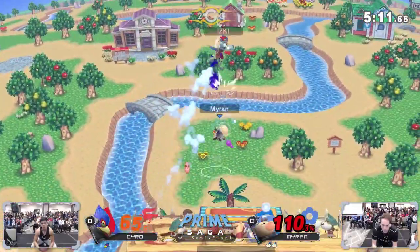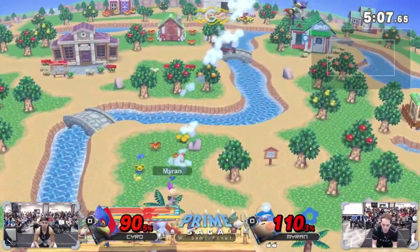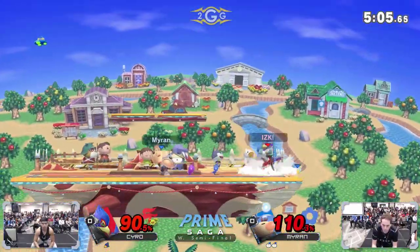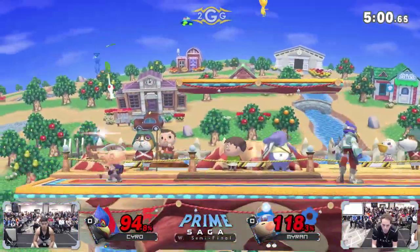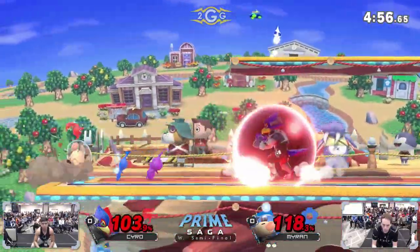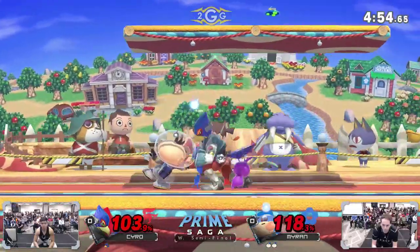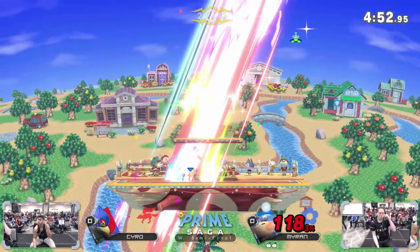Kyro's done a good job of battling back in, but Myron's like 'no, it's my game actually.' Myron is sitting comfortably in the driver's seat. Cyro trying to find an opening — back airing the Pikmin off — but the range of his moves aren't that long, so he has to make really unsafe approaches and doesn't even touch Myron.